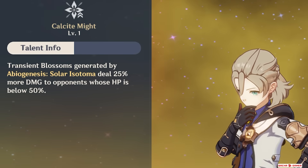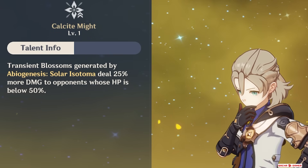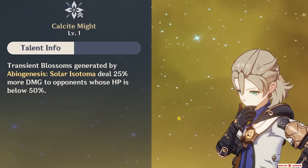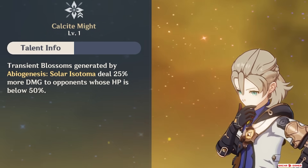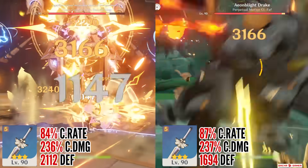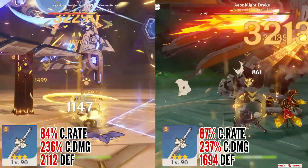Keep in mind Albedo's flower damage becomes way better when the enemy is below 50% HP, so he would catch up to Chiori's potential if that's the case, but in Abyss you still start fights with enemies who have full health. And even with very similar critical stats they both had, he still ended up losing.